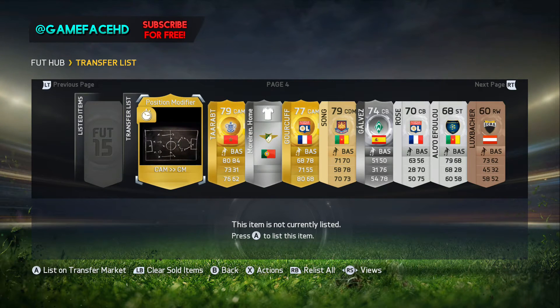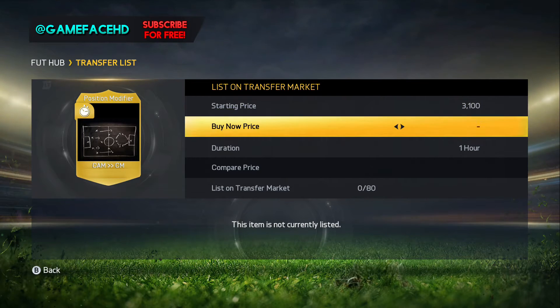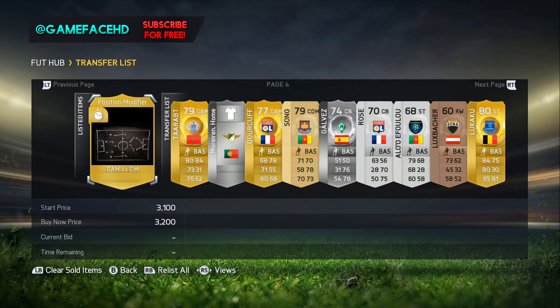The cheapest position modifier for center attacking mid to center mid was 3,400, which means I'm probably gonna list it for maybe 3,200. Maybe even slightly lower - actually I'll go 3,200 because it's 200 coins less than the previous one, so it should sell fairly quickly.